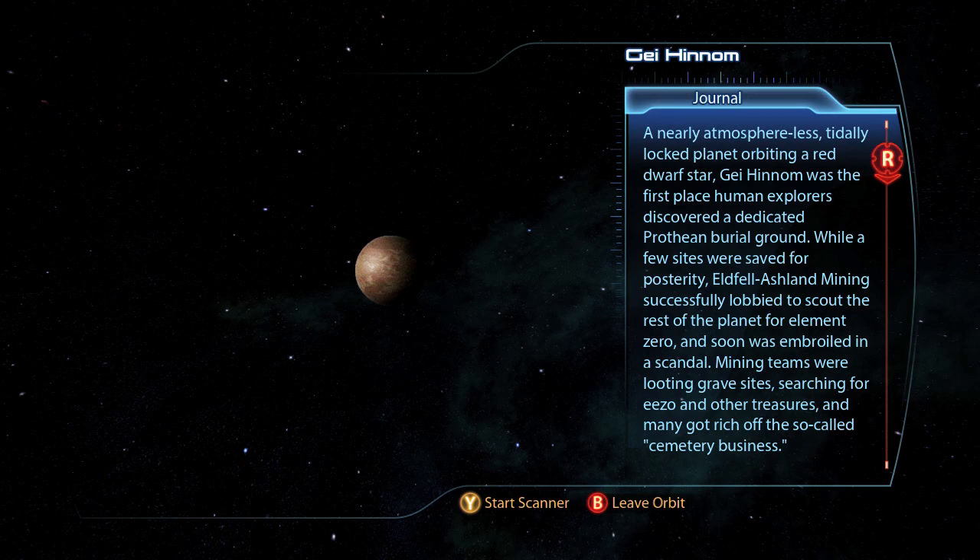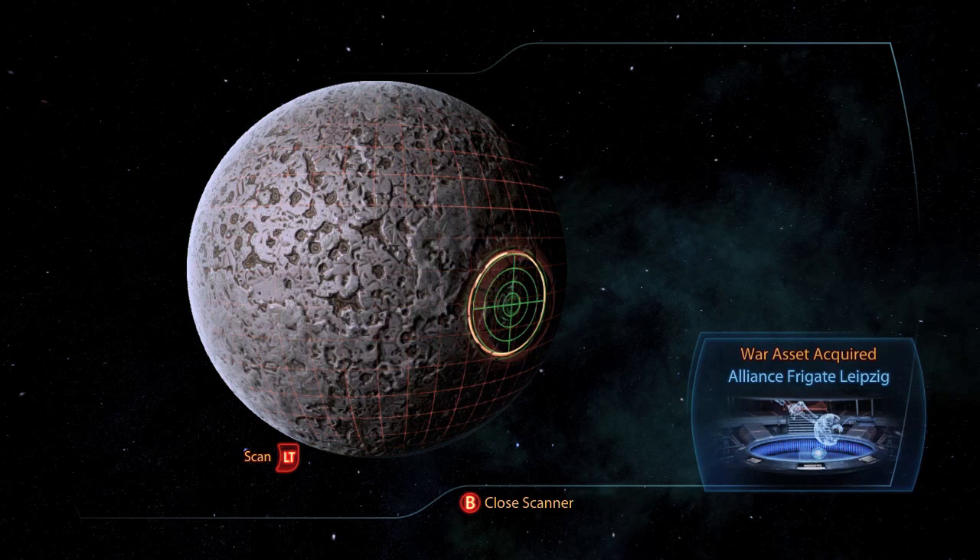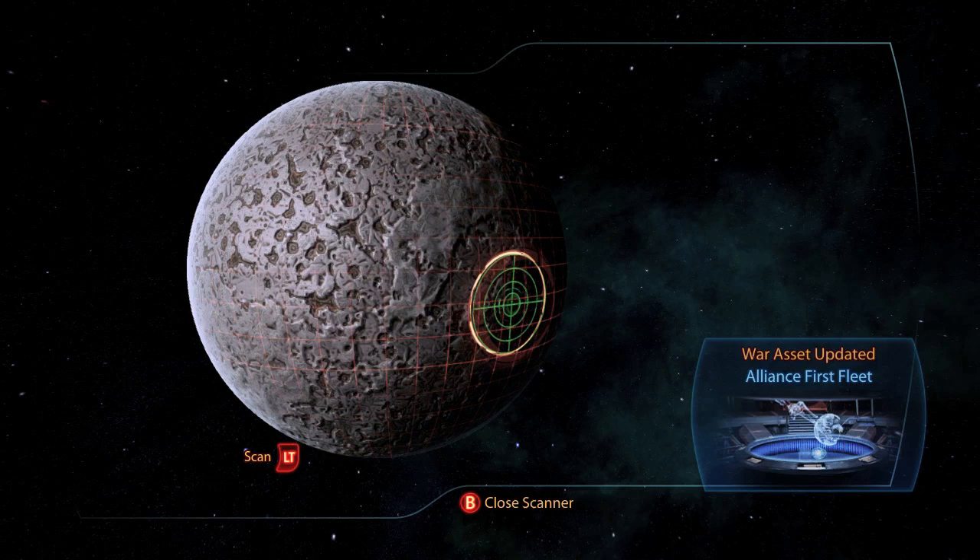The second system, Pamyat, on the planet Drobrivolski, has the Alliance Frigate Leipzig. The Alliance First Fleet is updated by that for 15 asset points, and there is also wreckage containing 100 units of fuel.